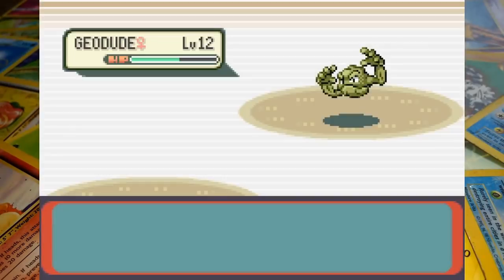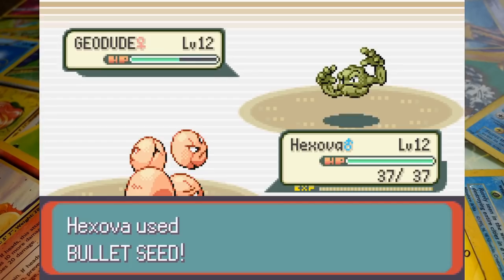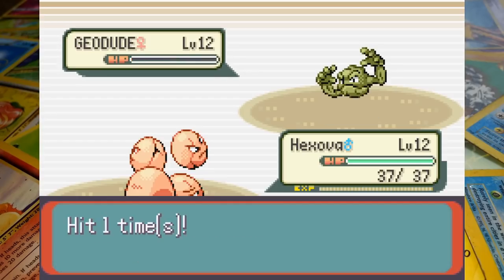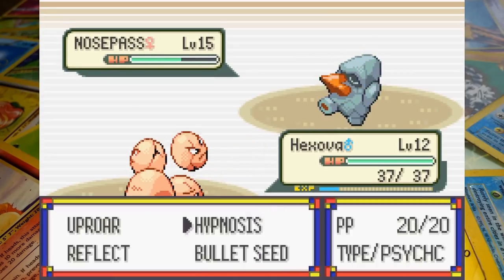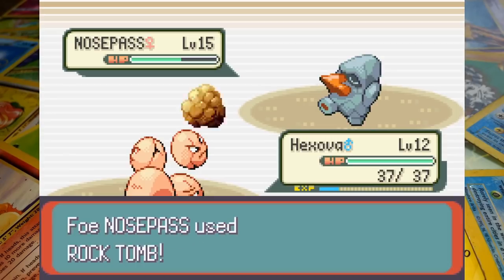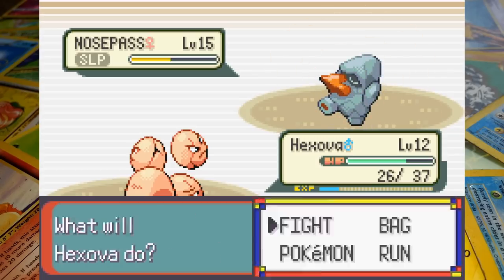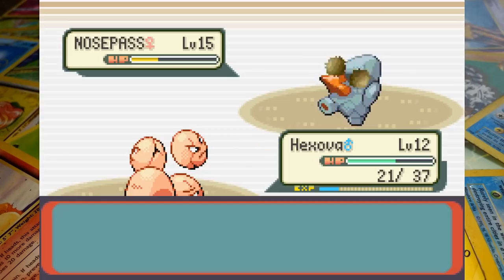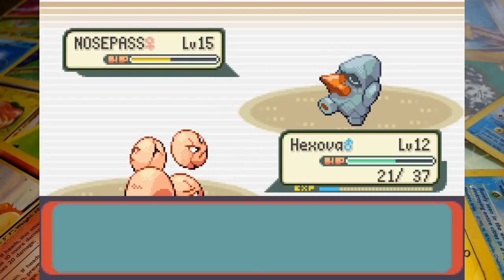Although Magikarp can be an absolute powerhouse on his day, with 40 PP of Splash left we're essentially in a 1-on-2. Hexova comes in and Bullet Seed knocks out Geodude number 2 to leave Roxanne with just her Ace. Nosepass comes in and after being pelted by a succession of Seeds she wastes the turn by using Harden — as we're in Gen 3, Bullet Seed is a special move so raising her Defence really changes nothing. Hexova pays for missing Hypnosis when Rock Tomb cuts away almost a third of his health, but he then puts Nosepass to sleep at the second time of asking. Another Bullet Seed comes up just short, forcing Nosepass to eat her Oran Berry before waking up.